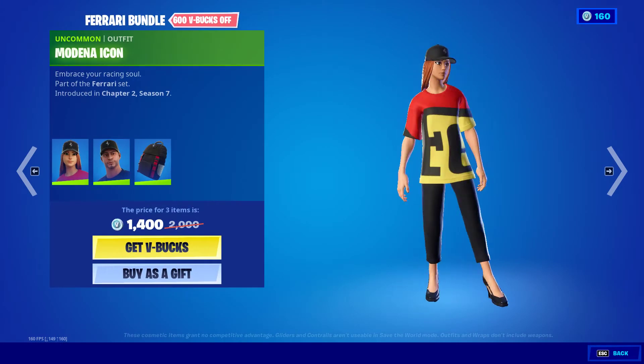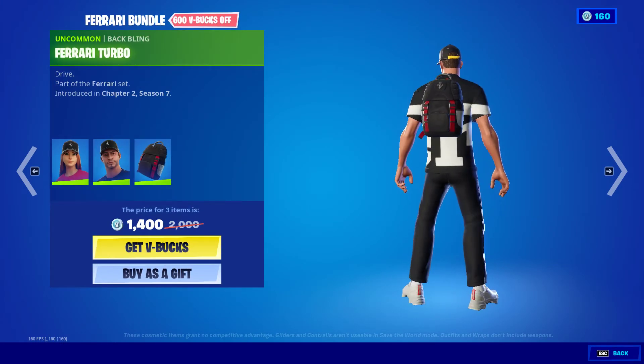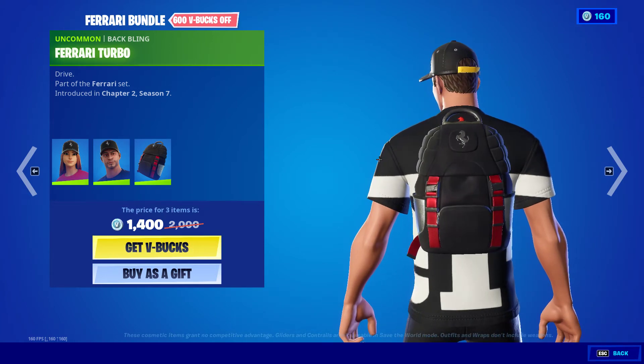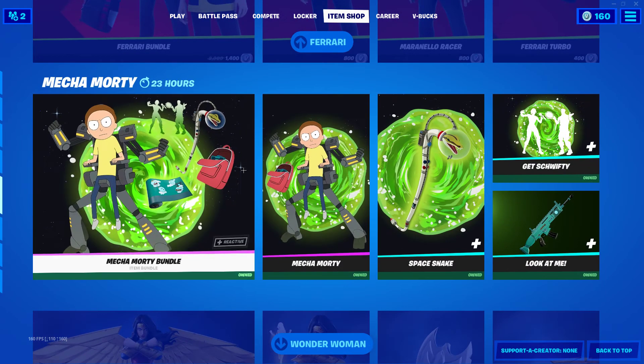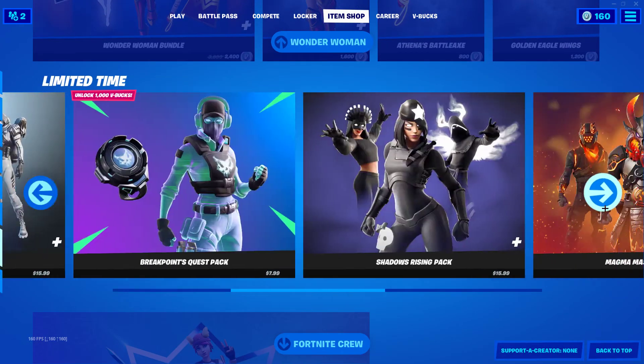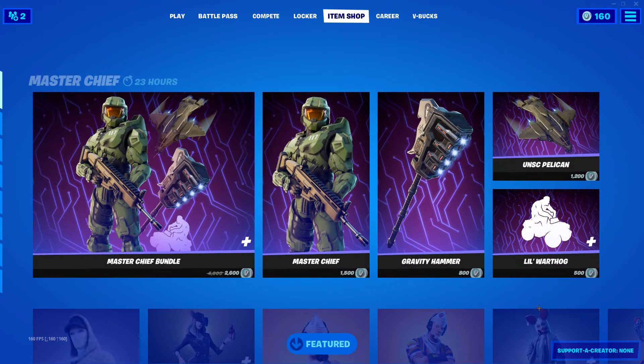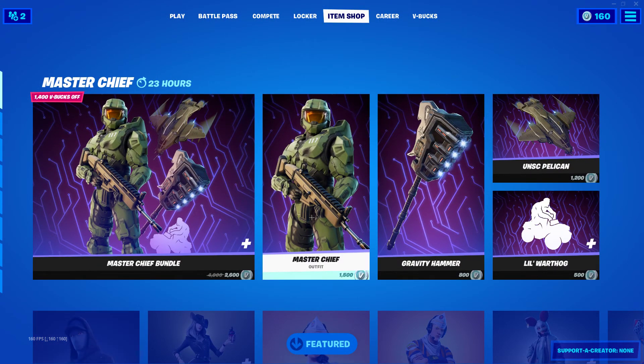That's all. The Ferrari bundle is still here — we have Medina Icon, Marino Racer, and the Ferrari Turbo back bling. Mecca Morty is still here as well as Wonder Woman and the rest of our limited time bundles, and then the Fortnite Crew Pack.